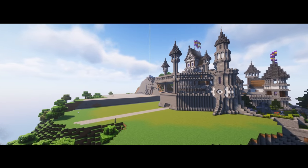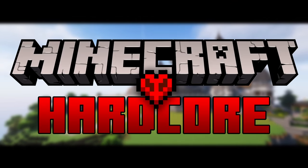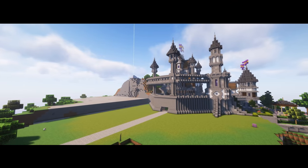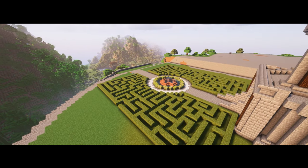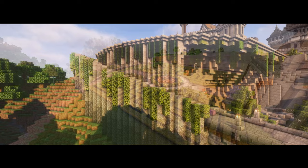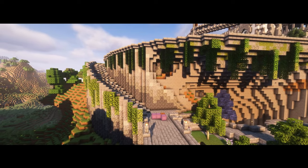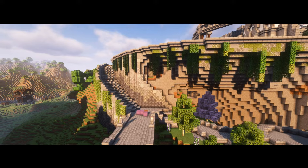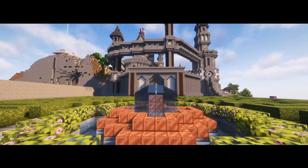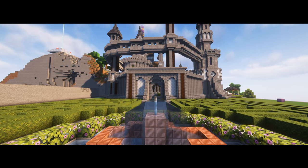Hello everybody and welcome back to another episode of Minecraft Hardcore. In the previous episode we did a lot of work to the west end grounds of the castle. We added a magnificent hedge maze, did a lot of work on the staircase leading up to it, did some work on the cliff, and right at the top we added a beautiful fountain and also created an alternate gate for the castle.